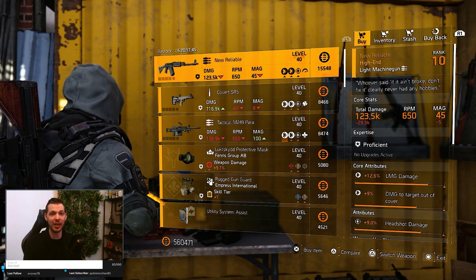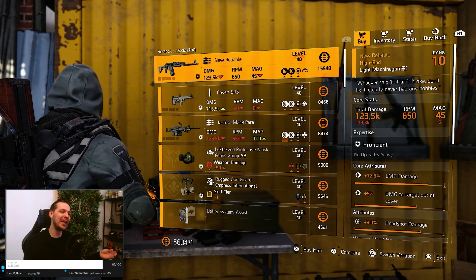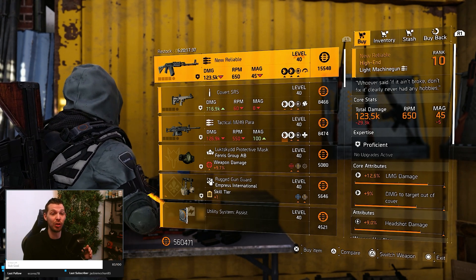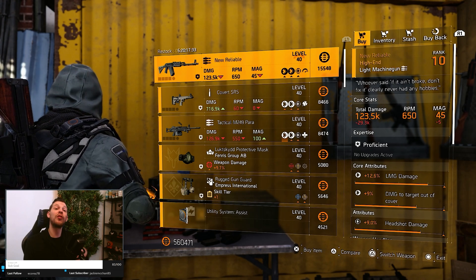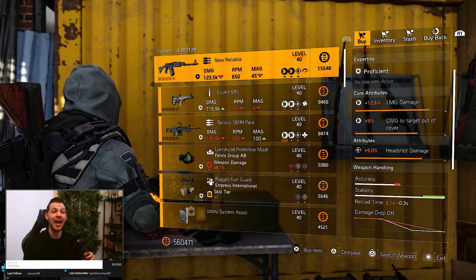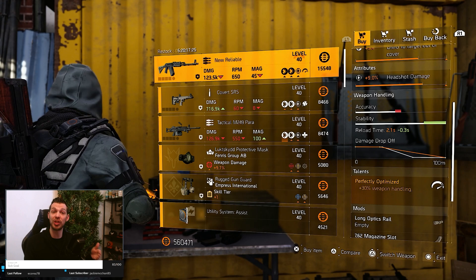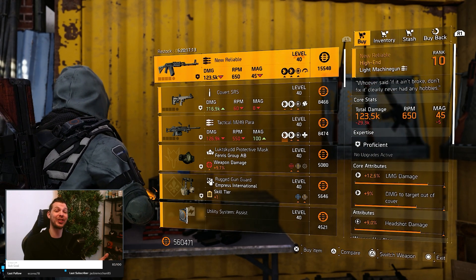At the Castle - skipping the Theater - there's the New Reliable. It's not that great, but if you're looking for it, it has pretty decent rolls. You can roll headshot damage away for Ranger or damage to targets out of cover, as it comes with Perfectly Optimized. That's pretty much it for the Castle.